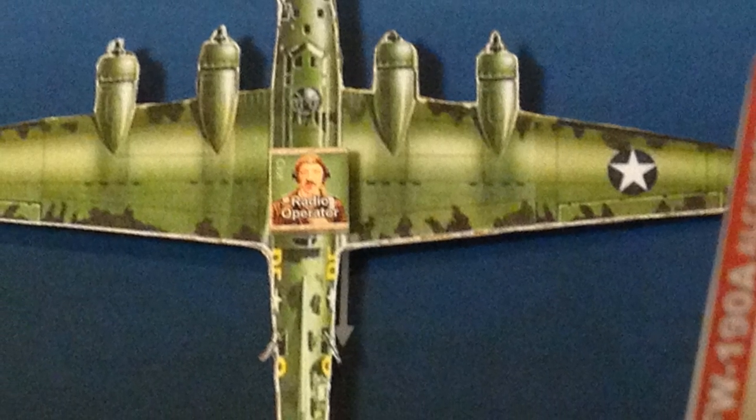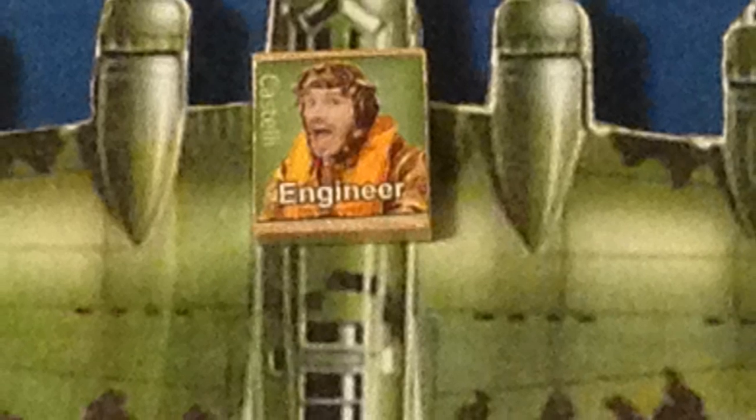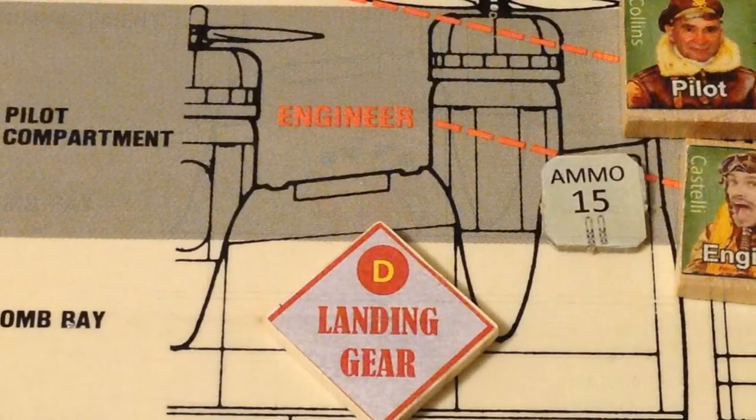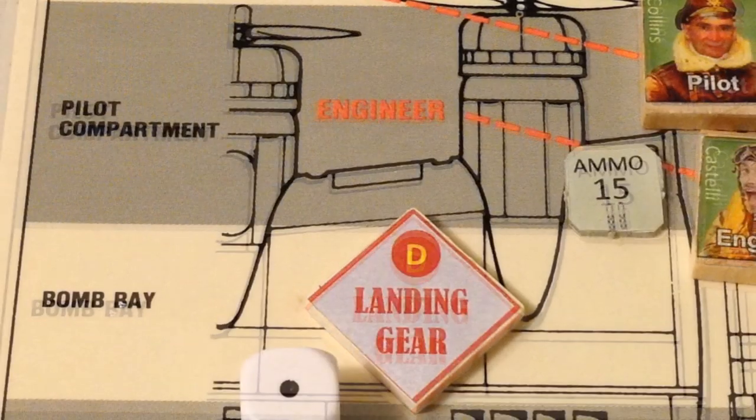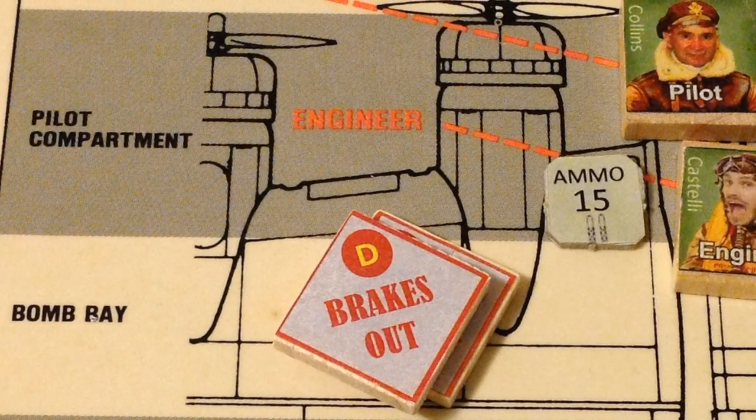The radio operator, Derek Case, fires away, but misses. Next, Jimmy Castelli at the top turret fires, but fails to score a hit. The diving German fighter has the bomber in its sights and fires away. The Focke-Wulf scores one hit — it goes through the wing, into the landing gear, damaging the brakes, which will be sorely needed when landing at base.